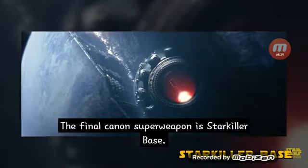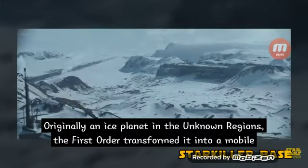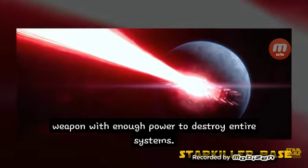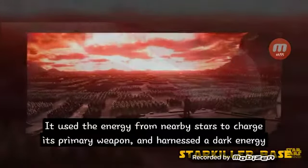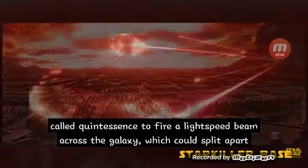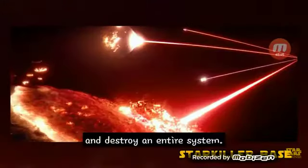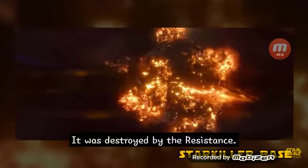The final canon superweapon is Starkiller Base. Originally an ice planet in the Unknown Regions, the First Order transformed it into a mobile weapon with enough power to destroy entire star systems. It used the energy from nearby stars to charge its primary weapon and harnessed a dark energy called Quintessence to fire a light-speed beam across the galaxy, which could split apart and destroy an entire system. Starkiller Base was in turn destroyed by the Resistance.